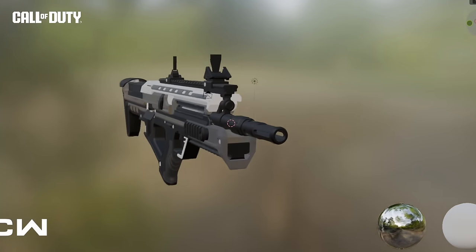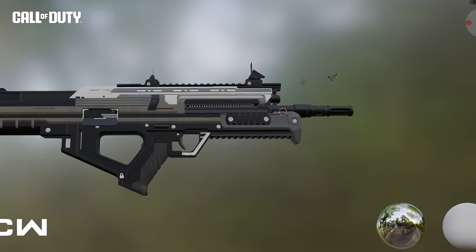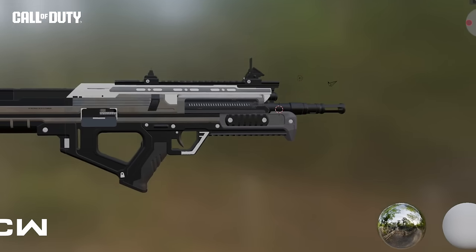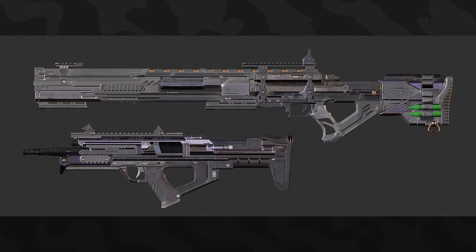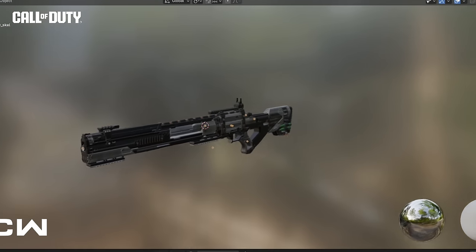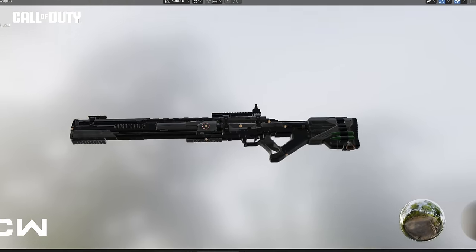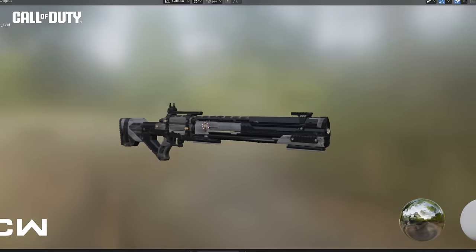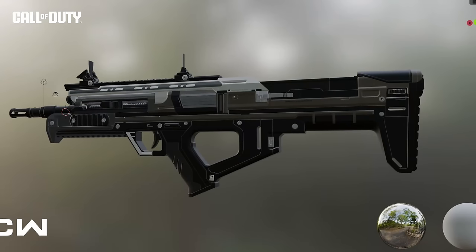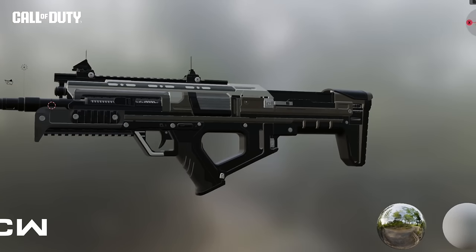Now for our first look at the brand new DLC weapons arriving with Season 3. We already knew the Moors, the BAL-27, and the MP9 are coming. We thought they'd look similar to their Advanced Warfare versions, but that's not the case — they look completely different. Out of the Bob Network and Forward Leaks, they found the Moors and BAL-27 models in the files. The Moors doesn't even look like a sniper — it looks more like a rail gun — and the BAL-27 looks more futuristic and squarish compared to the AW version.